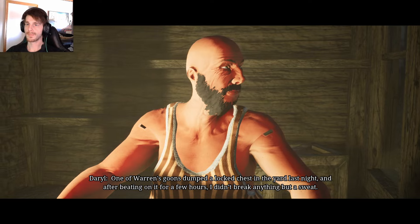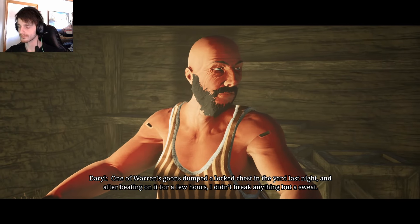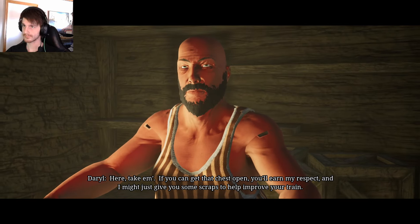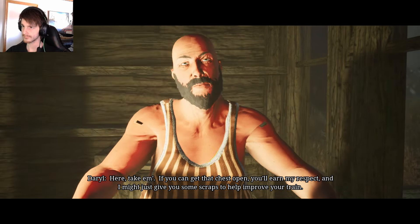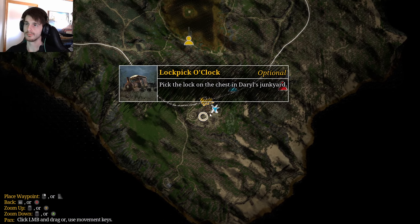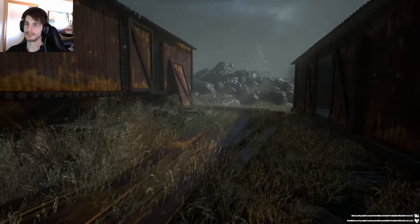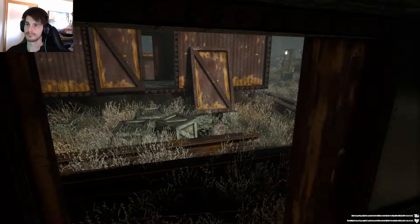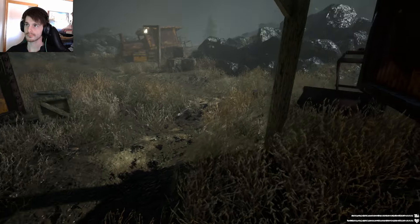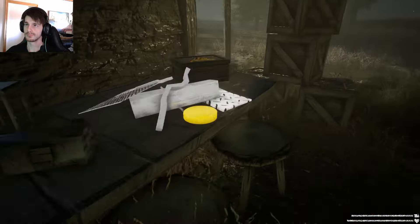What is up with your arms, man? NPC: 'One of the orange goons dumped a locked chest in the yard last night. After beating on it for a few hours, I didn't break anything but a sweat. I got some lockpicks but I don't know how to use them. Here, take them. If you can get that chest open, you'll earn my respect. I might just give you some scraps to help improve your train.' Yes please! Map update. Pick the lock on the chest - there's a junkyard.